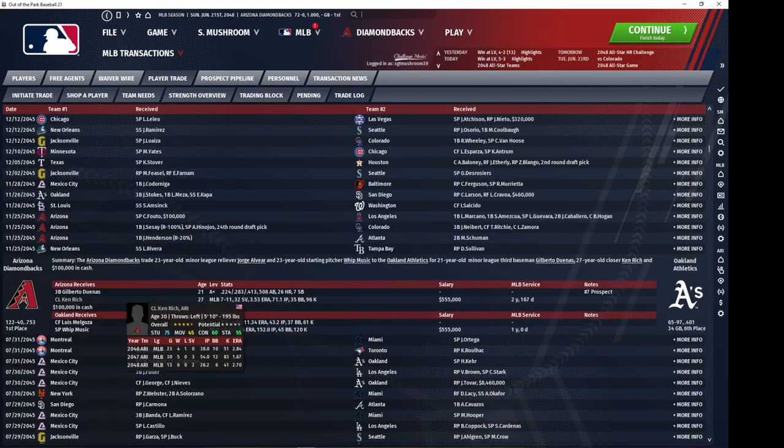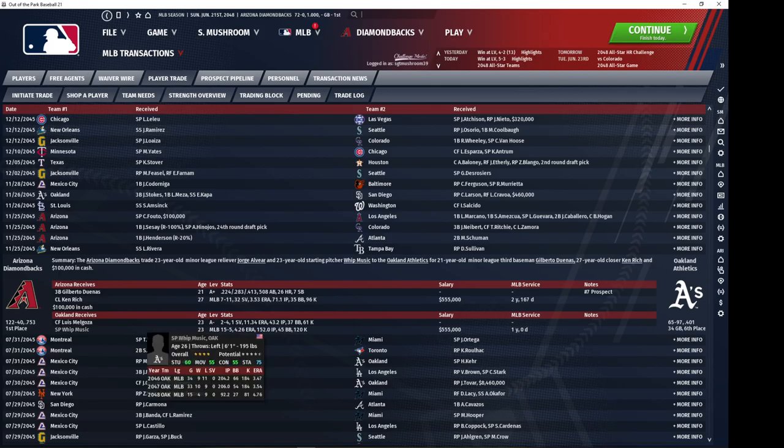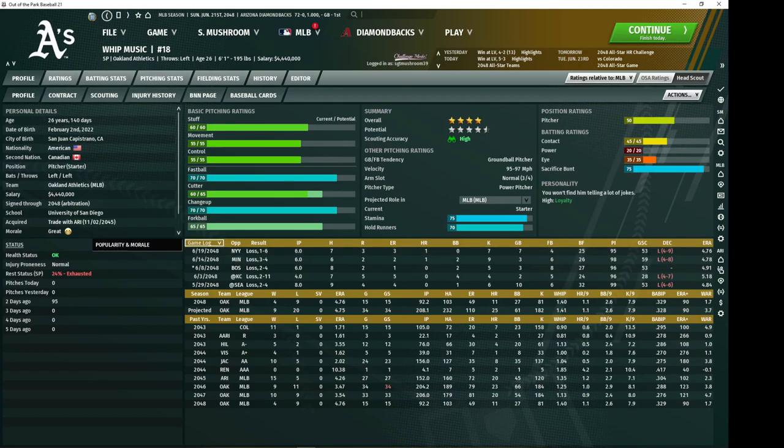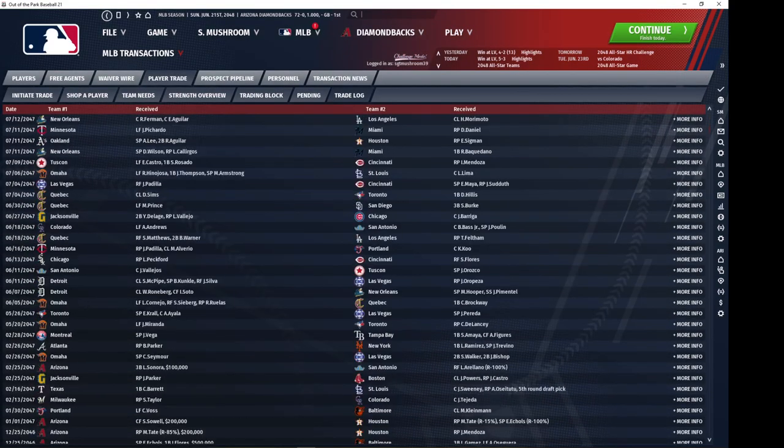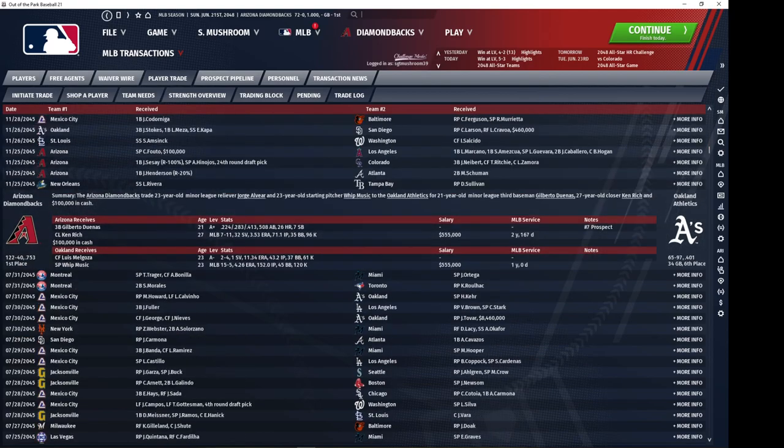I got Gilberto Duenas and Ken Rich in the same trade — Rich would have probably just been an add-in, as Duenas almost certainly is what drew me to make this trade. Lit Music was coming off an outstanding rookie year. As you can see, he's still a top-tier pitcher — excellent stuff, above-average movement and control, ground baller, high stamina, keeps his runners on base. He was probably tough to give up, but my rotation was getting loaded at the time so I didn't have any major need for him.